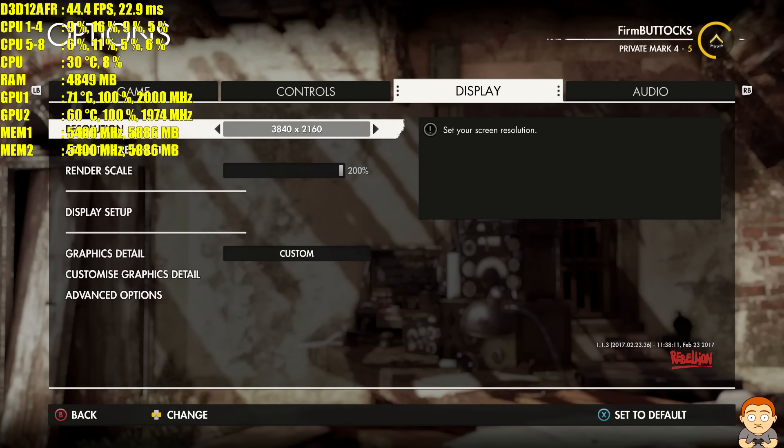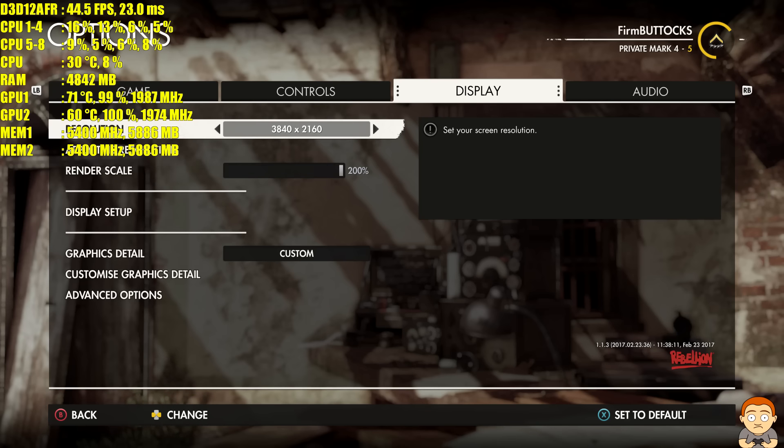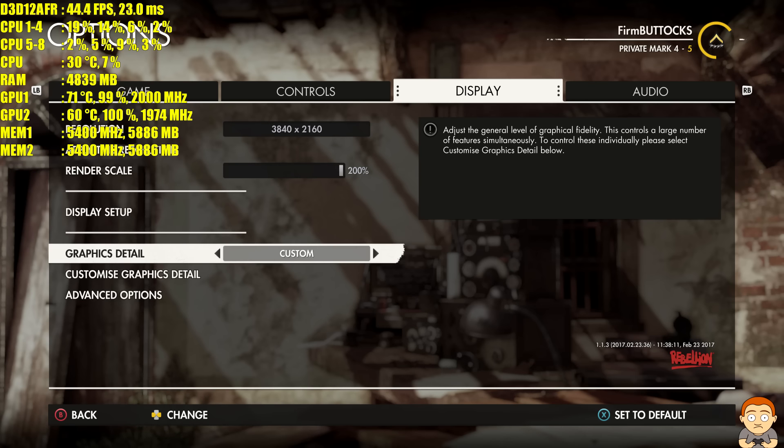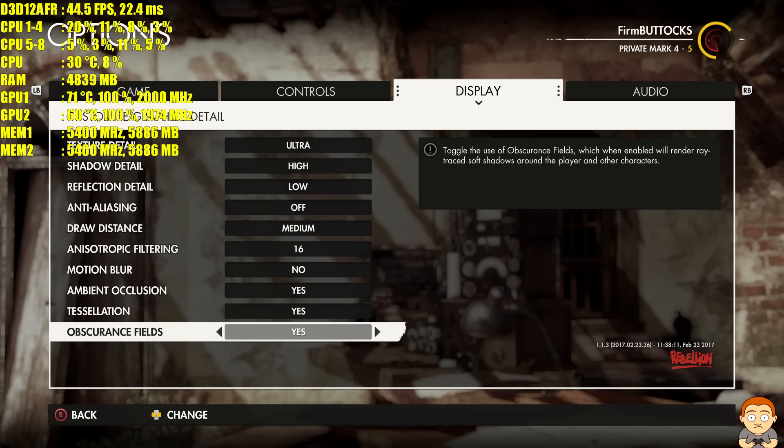Hey YouTubers and welcome to this performance test on Sniper Elite 4 using 2x GTX 1080s in SLI and a KBD i7-7700K. We're going to do an extreme test at 8K using render scale at 200% while we're at a 4K display. I could have done it using DSR but I ran into a few problems recording and it was kind of buggy, so we're going to use render scale to push this to 8K. Here are the settings — let's go.